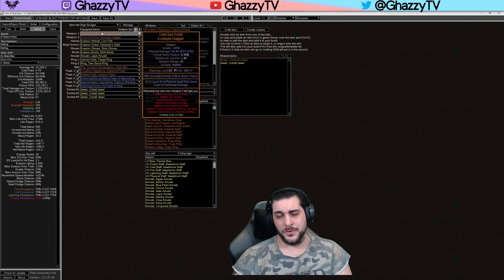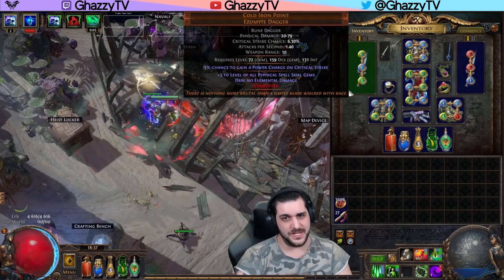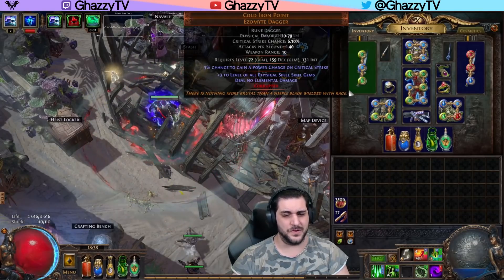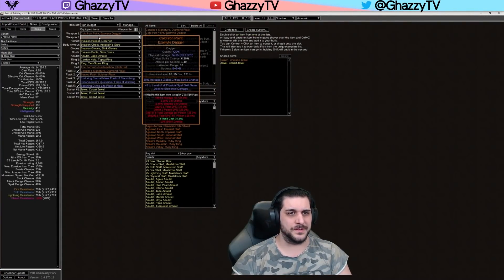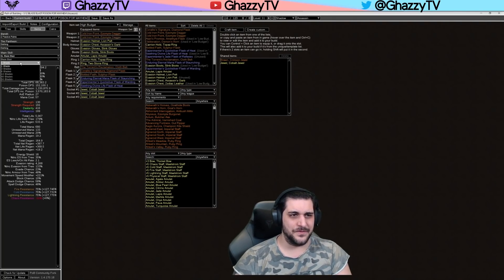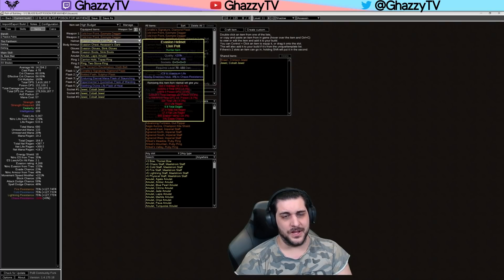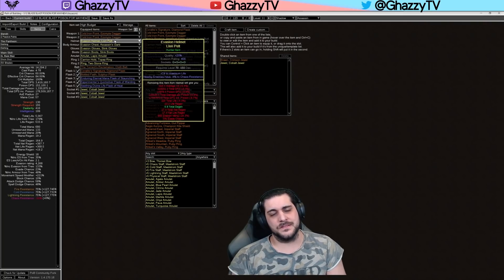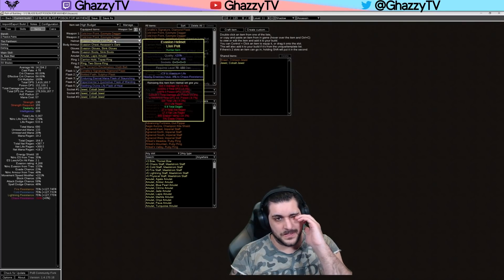The daggers are very simple: Cold Iron Points, super cheap, very easy to farm. Two of these — you can get them corrupted. I got one with a chance to gain a Power Charge on crit. It didn't cost much, maybe 5k. You can get one with increased damage over time, but I kept crit prioritized on the other one. These two increase your damage by a significant amount — it's absolutely crazy how much damage they give you. For the helmet, you want life on a Hunter base with 'nearby enemies have minus chaos resistance,' crafted through fossils with Pristine and Amaranth on an 85+ evasion-based Hunter piece. For low budget, remove the nearby enemies chaos resistance and you'll be perfectly fine.